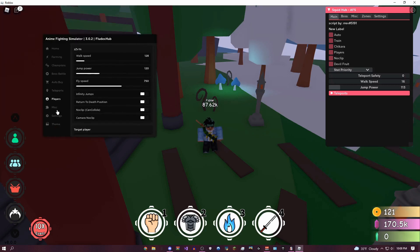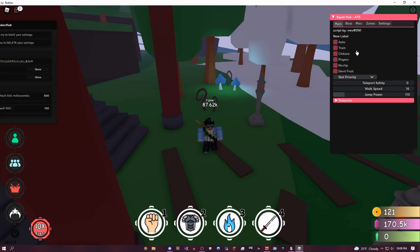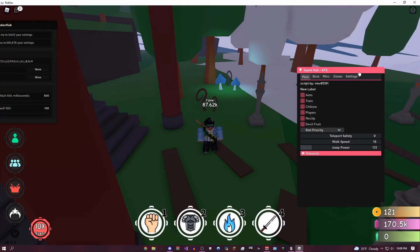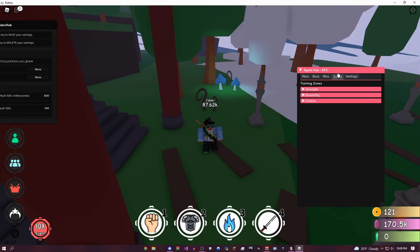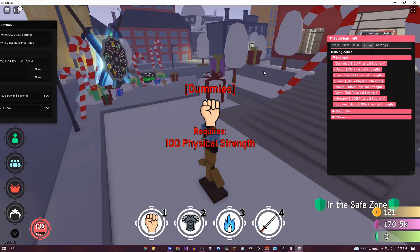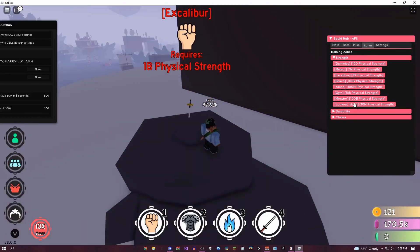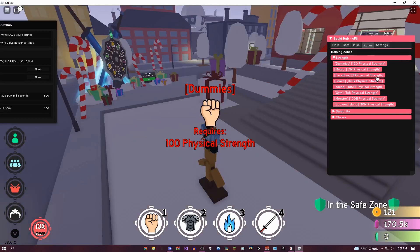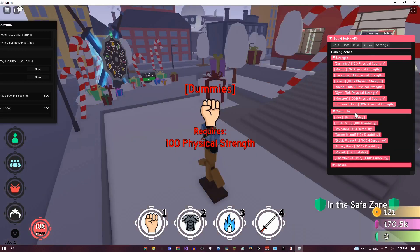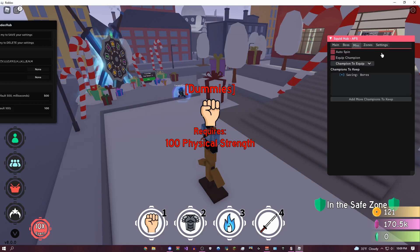I'm going to close these GUIs now and show you the final one, which is called Squid Hub. This UI is pretty weird — it's like long and goes down to the bottom of your page. These are all the training zones you can teleport to. If I click that it'll bring me here — Meteor, Excalibur, Monster, basically anywhere you want to go you can teleport. Their ability, chakra, but it doesn't have anything else except for this, so pretty annoying.